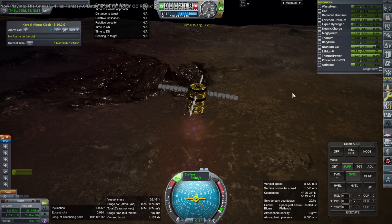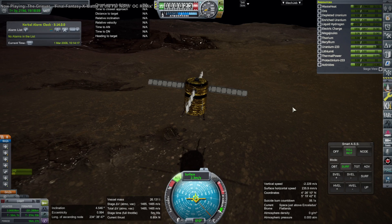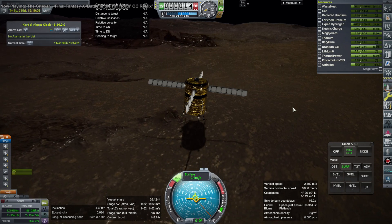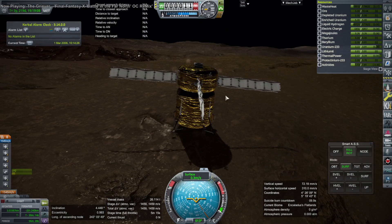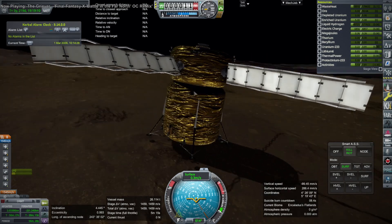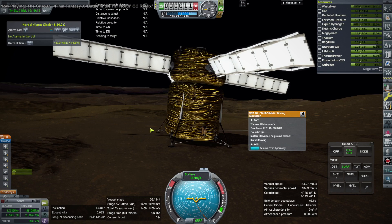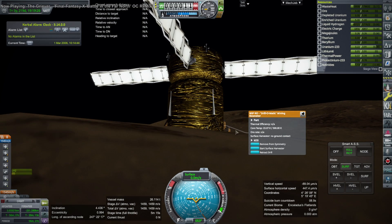Europa is a much larger moon with water, but it takes more delta-v to land and take off again. Also Europa being in the Jupiter system has a lot more radiation — the radiation environment is about a thousand times worse than around Saturn. So we like Saturn; it's a good place to do stuff, and Saturn's inner moons are fairly small so they're easy to land on and get off of.